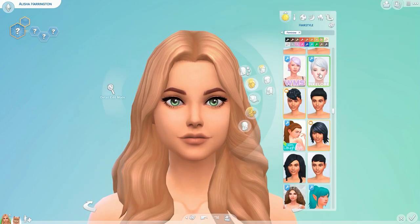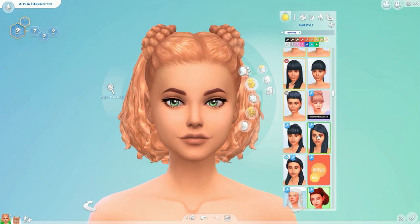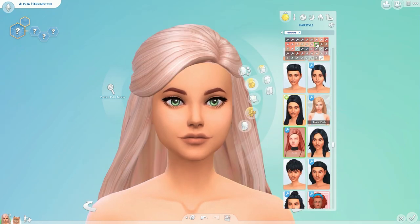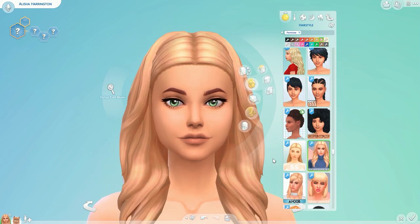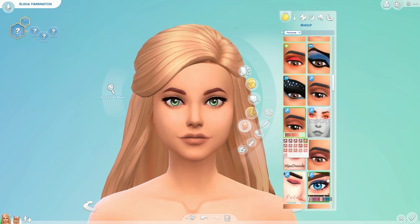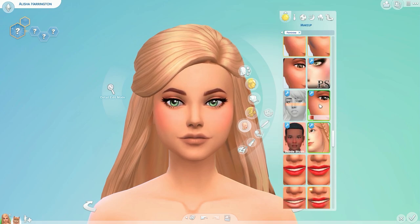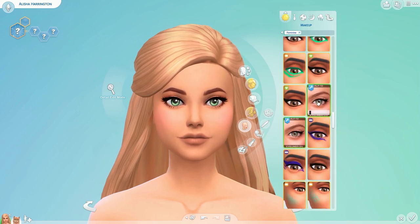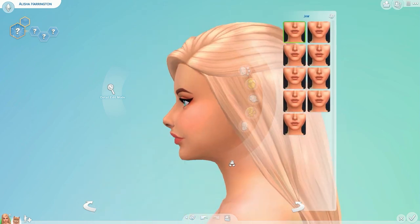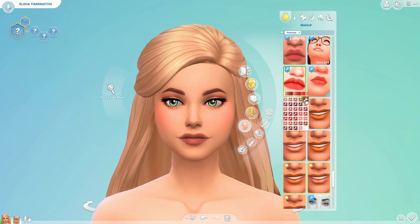This speed edit is of a sim called Alicia Harrington. The idea was I wanted to create a really pretty girl with a Persian — it's a pets-that-look-like-the-owners concept. But I called it a pretty sim and Persian Create a Sim, because I feel like 'pets that look like their owners' gets so repetitive and people are going to get a little bit bored with it. So I'm going to mix it up. This is a pretty sim and Persian Create a Sim, and I'm excited to share it. I think it came out really well.